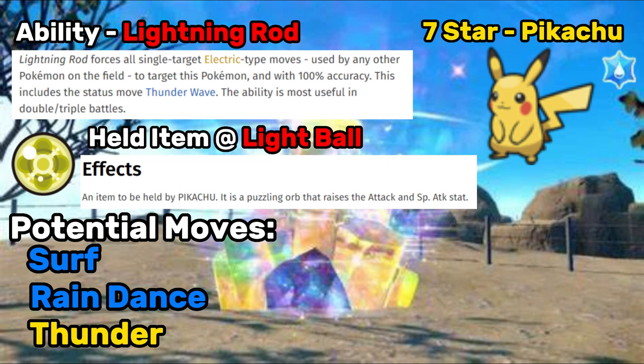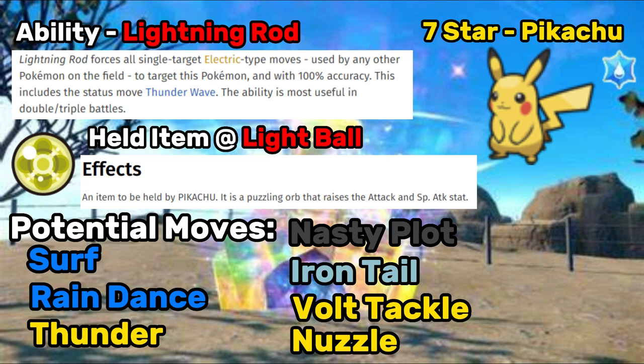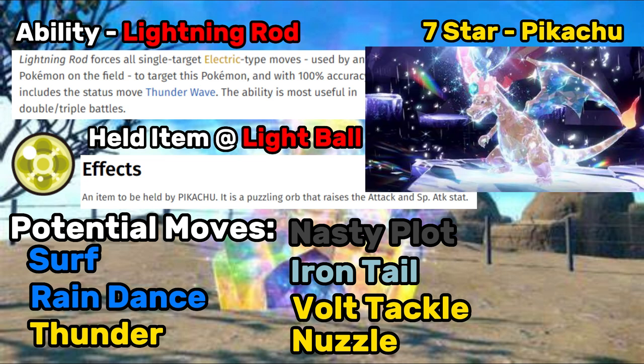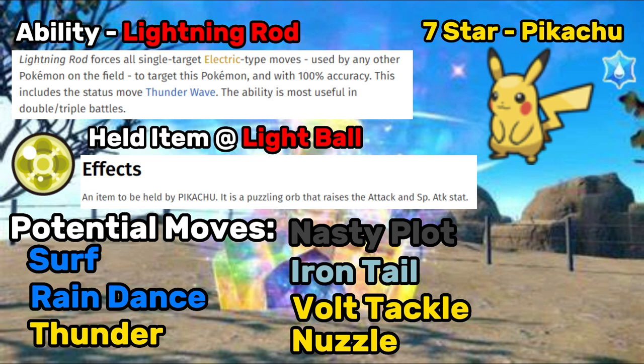As for the fourth move, I'm not entirely sure — this could be a toss up between a lot of moves. Nasty Plot is an option to buff its Special Attack, but it could have Iron Tail for coverage, or maybe Volt Tackle or Nuzzle for paralysis shenanigans. If I had to guess, I'd say Nuzzle. Given that all other 7-star Tera raids have done two moves before the raid technically begins — Charizard would Overheat then reset its stats, Cinderace would Bulk Up and attack, Greninja would put down Spikes then Double Team — I think Pikachu will probably Rain Dance and then either paralyze you with Nuzzle or Thunder Wave.